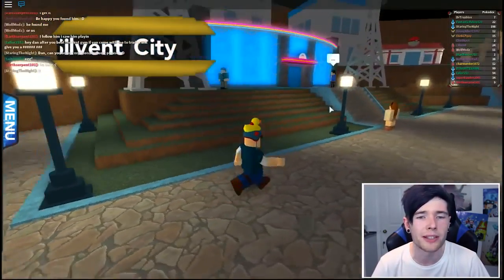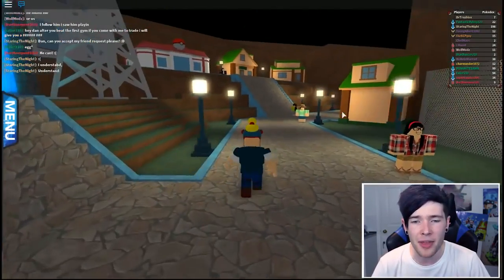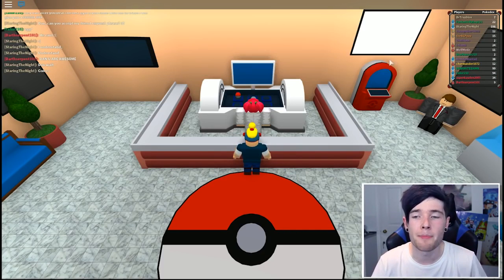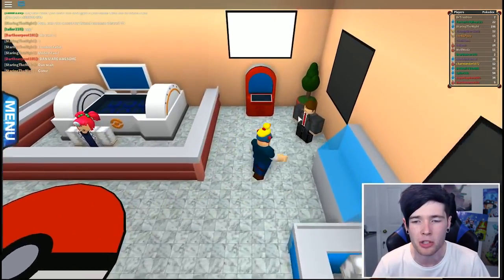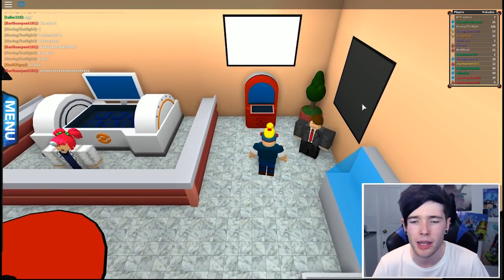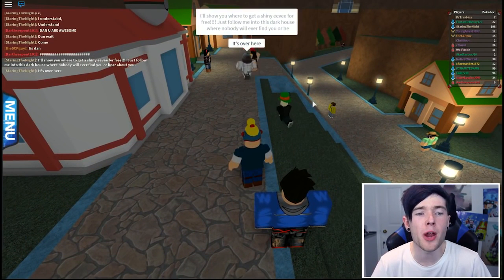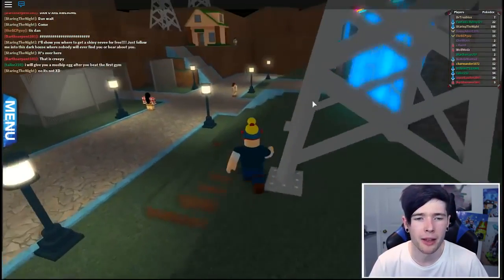We are in Sylvent City. Look at that gym - that is insane, I love that. To the Pokemon Center first though. Welcome to the Pokemon Center - I would indeed like to rest my Pokemon. This guy on the right looks very, very important, I'm going to talk to him. Thank you, Nurse Joy. This PC has been acting awfully strange lately, I think it needs an upgrade. You kind of look like an IT guy. I'm going to the gym. He'll show me where to get a shiny Eevee for free - just follow me into this dark house where nobody will ever find you. No. I'm out of here. That's too creepy.